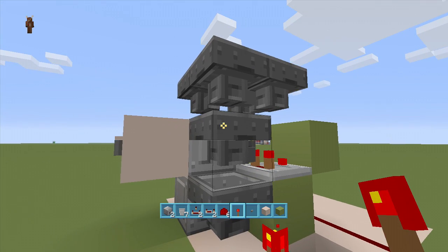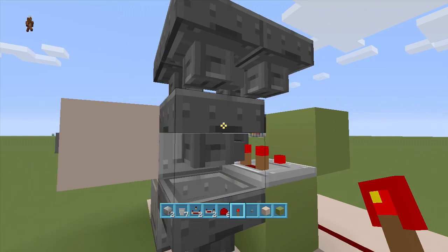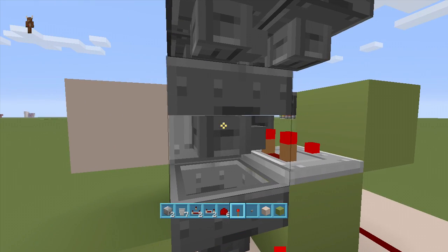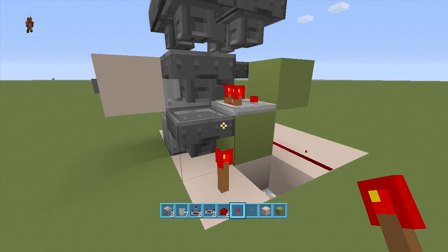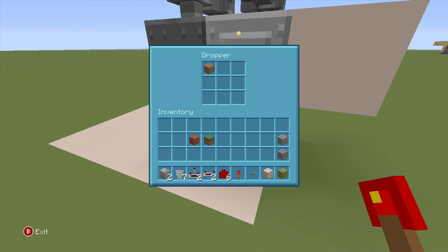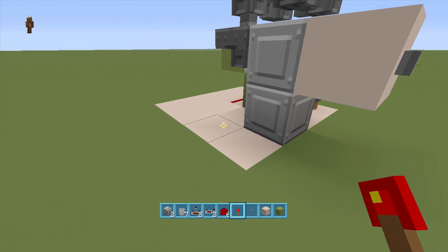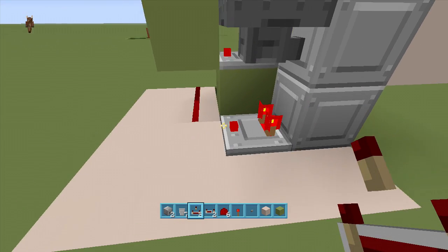Next, take out your 24 items. Into this middle hopper that the comparator is coming out of, put all your items: one, two, three, four, and in the last slot put your 20 items — that should activate it and that item should go down into this dropper. We don't want our items staying in this bottom dropper, so coming out of this dropper we're going to put a comparator going this way. The comparator came on because there's an item inside the dropper.